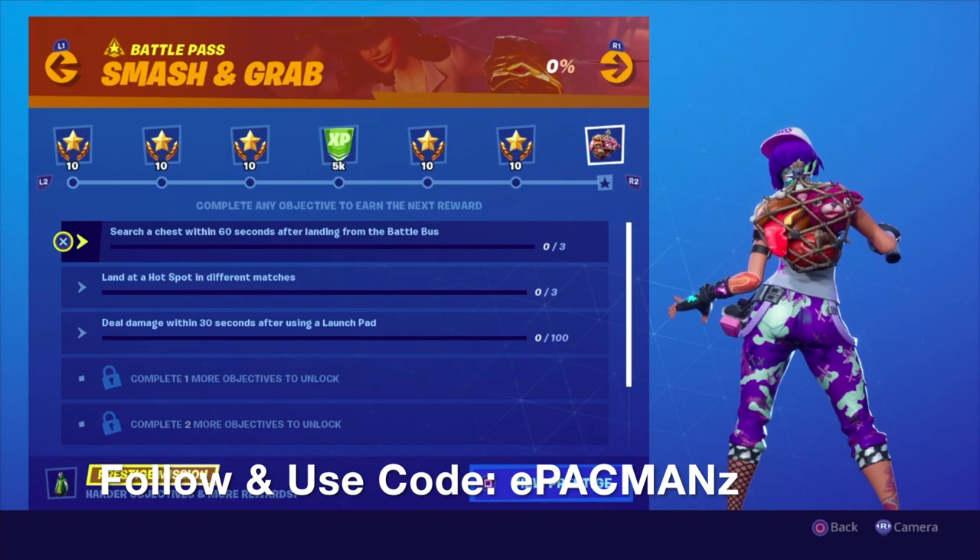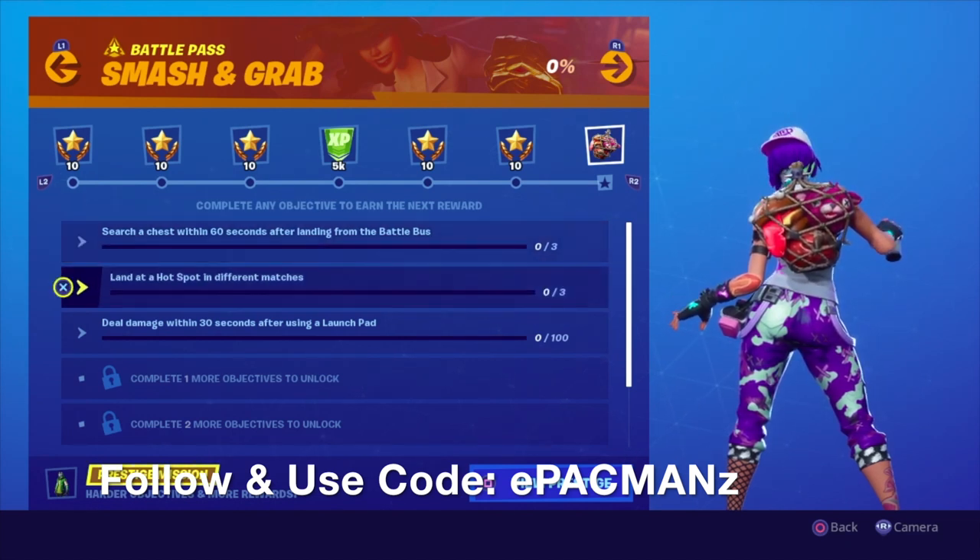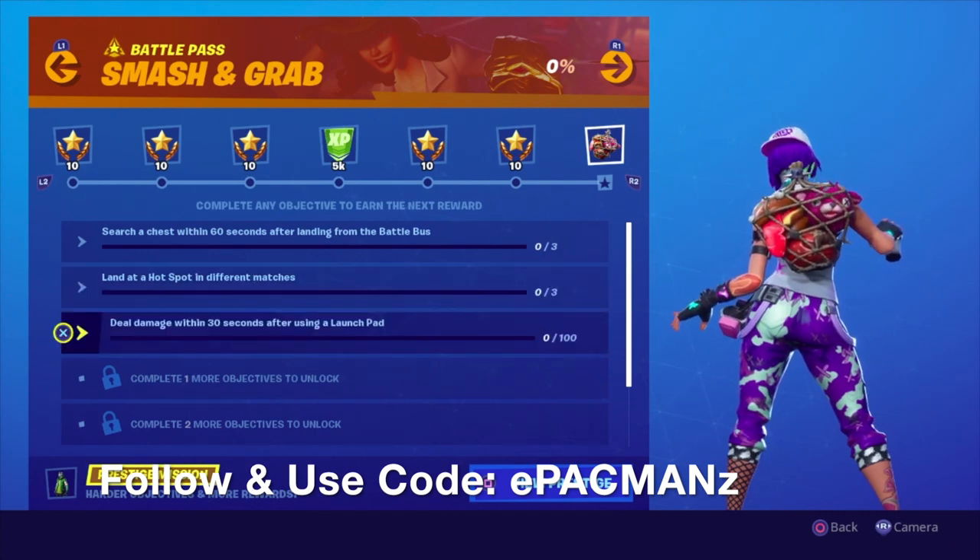So we're here for the Smash and Grab challenges. For the first three challenges we have: search a chest within 60 seconds after landing from the battle bus - we have to do that three times in separate matches. Then we have to land at a hot spot in different matches - the hot spots are the ones bolded in yellow. And then deal damage within 30 seconds after using a launch pad.